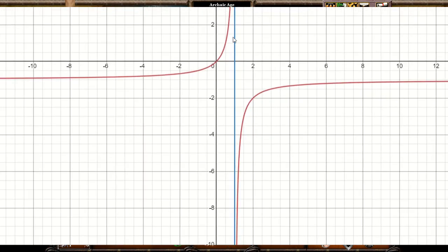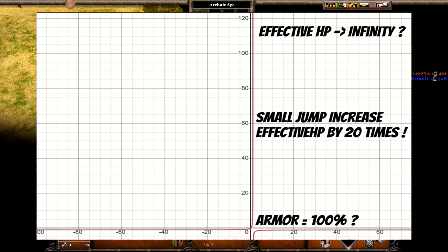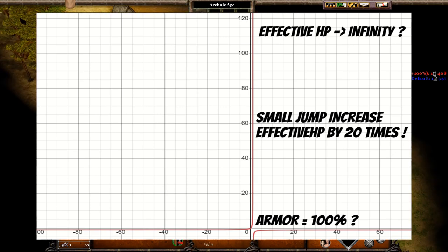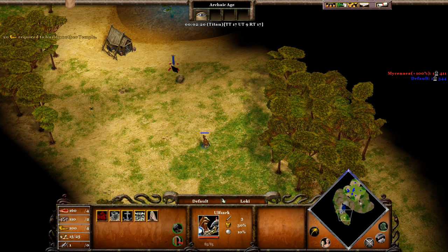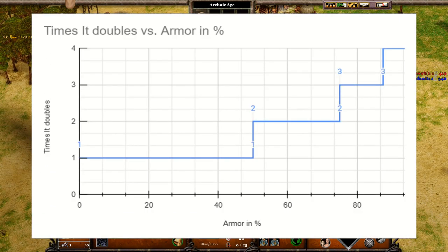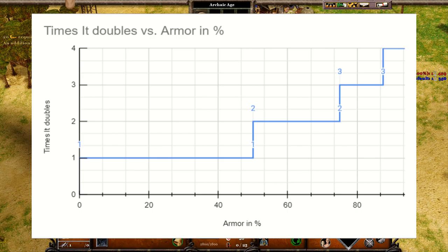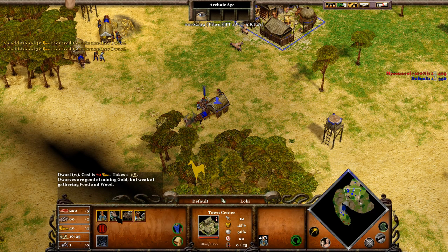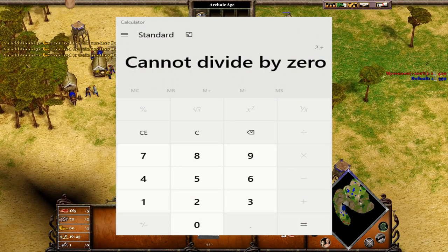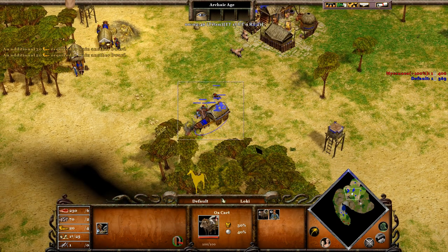As we get closer to 100% armor, more is needed for the same increase in effective HP. As armor approaches 100%, the effective HP tends to infinity — this is what is called in math a limit. This is why upgrades seem to become less useful the higher the tier, even though they really aren't. If you improve a unit's armor from 0 to 50%, effective HP doubles; to double it even further, you need to reach 75% armor, not 100%. If you were to plug 100% into the formula, you will get an error, because you can't divide by 0. AOM cleverly found a solution to this: minimum damage.